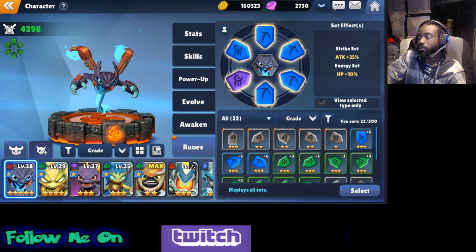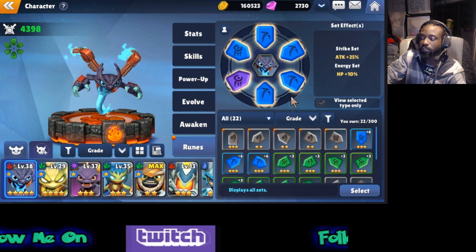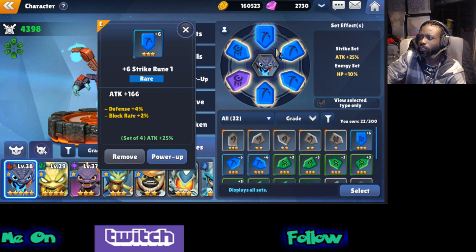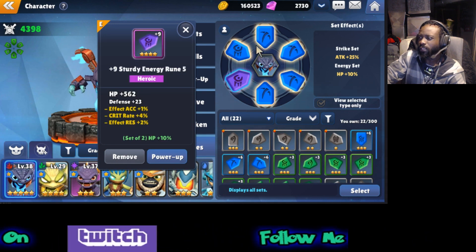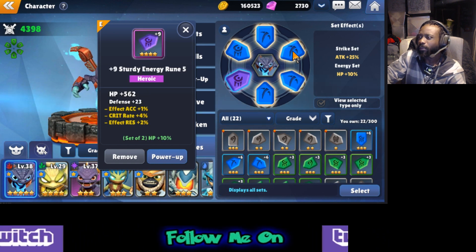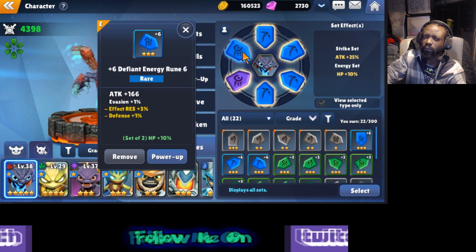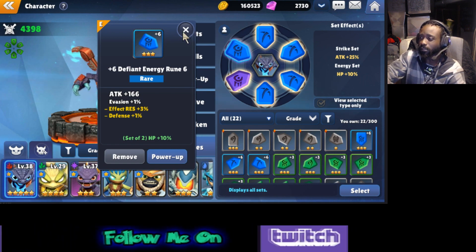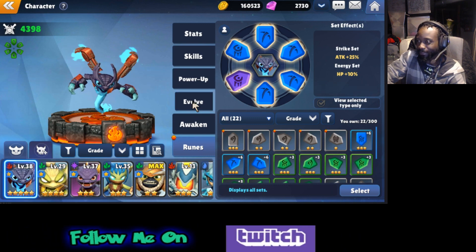The gear you use here is pretty much the same as Summoner's War. You've got six spots for it, but it's set up a little differently. Slots one, three, and five, I believe, are still the same — attack, defense, HP — but two, four, and six are a little different. I don't remember all of what's on each one, so I'm not even going to say anything about that. Maybe in another video or somebody else will be able to explain that.